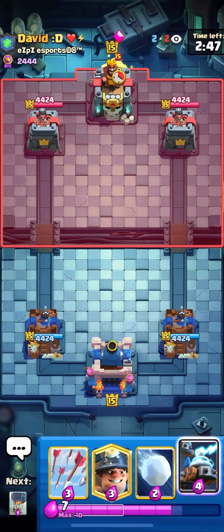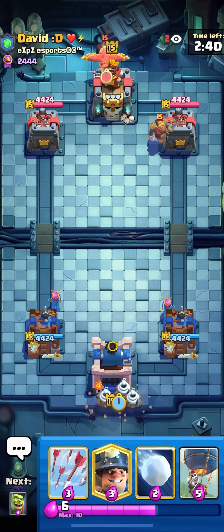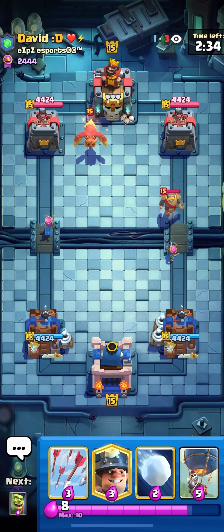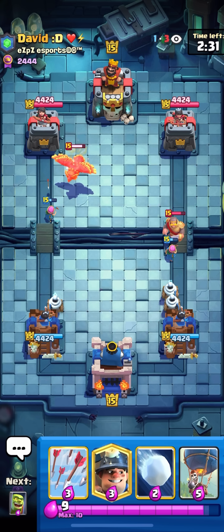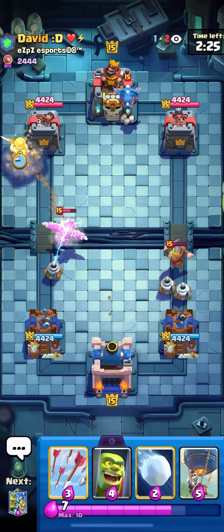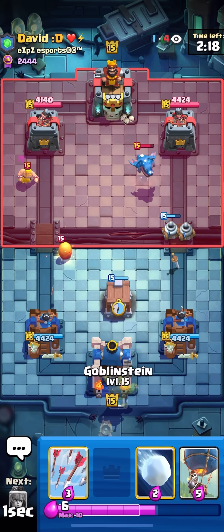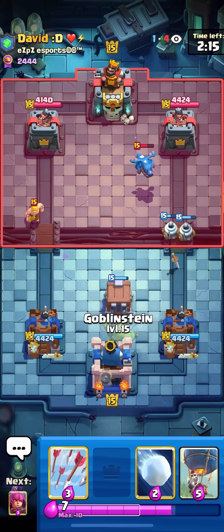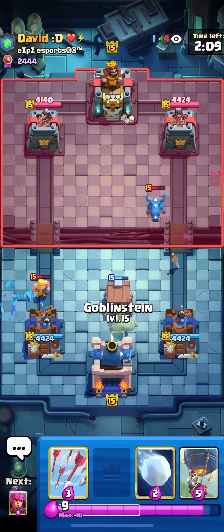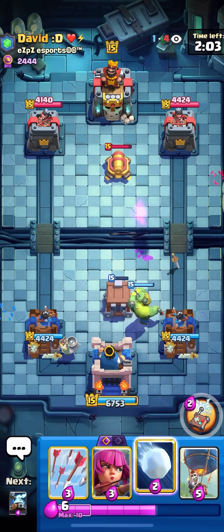We're in the next match up against David. I'm gonna split my Archers here. The best starting play with this deck is splitting your Archers, but the second best is cycling your Cage in the middle. I'm pretty sure this David guy runs E-Golem Phoenix E-Drag. He has the Evo Knight — no way you'd have Evo Knight with Pekka. Yeah, because he's E-Drag. Okay, he doesn't have Pekka. I could activate my King Tower here — I want my Goblinstein to go to the left.